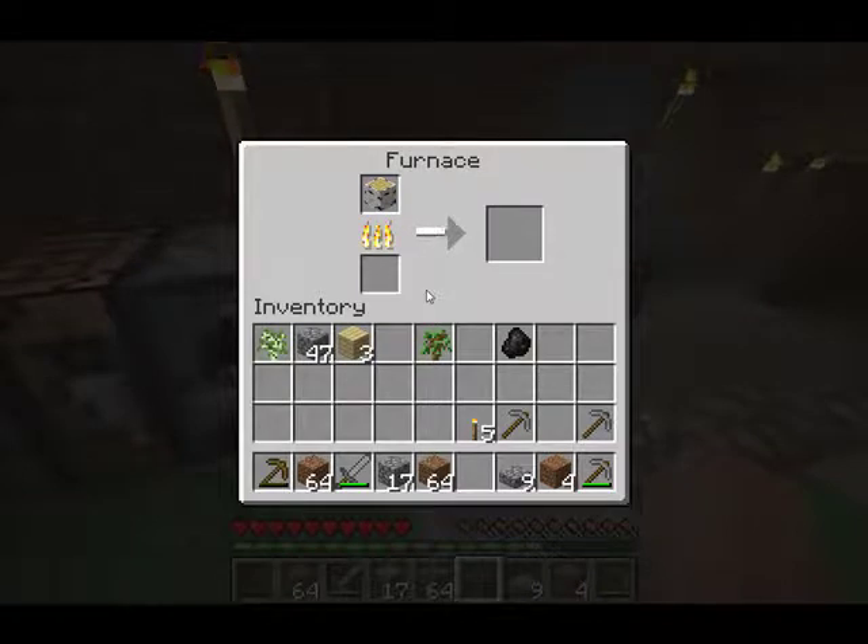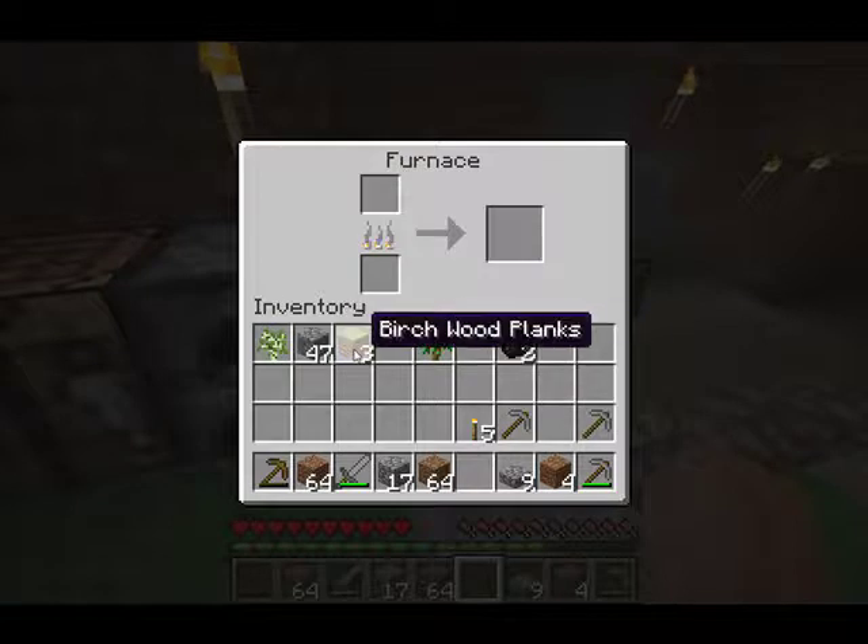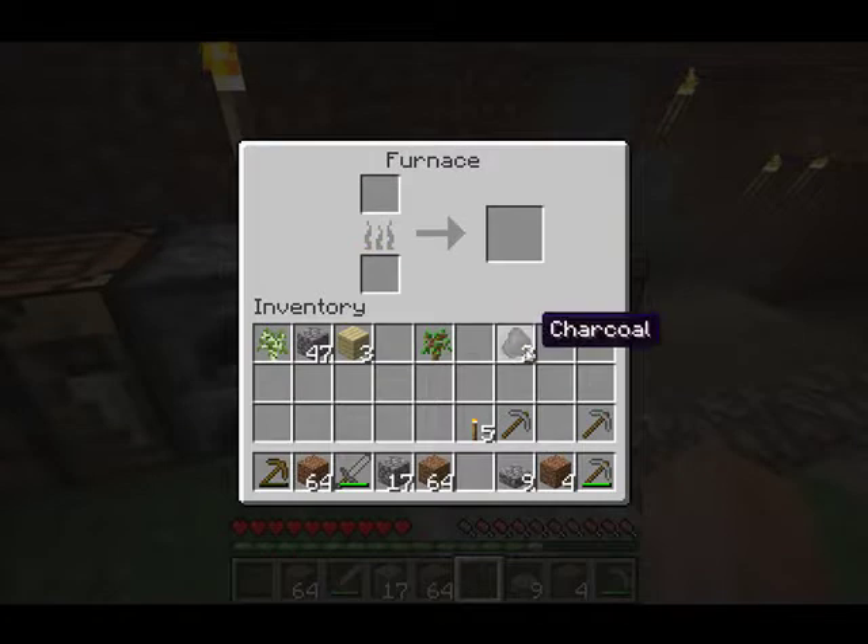That means if you are using just a wood block, it is consuming the entire wood block to make one coal. Instead, if you use wood planks, one wood plank can burn the fuel and you can save your resources as well.